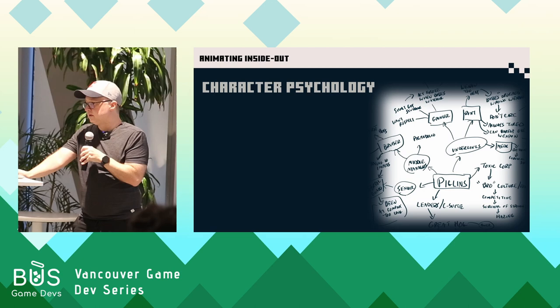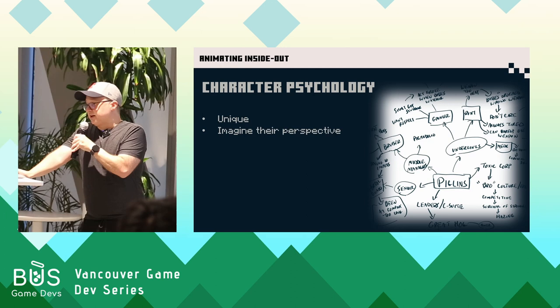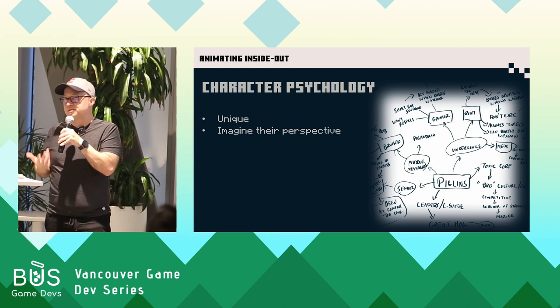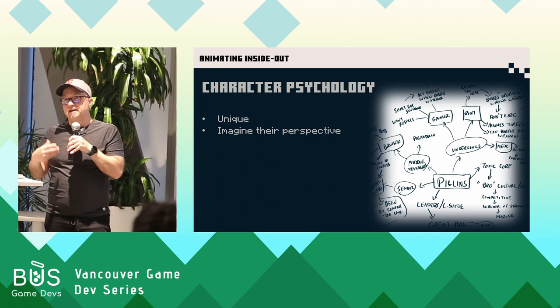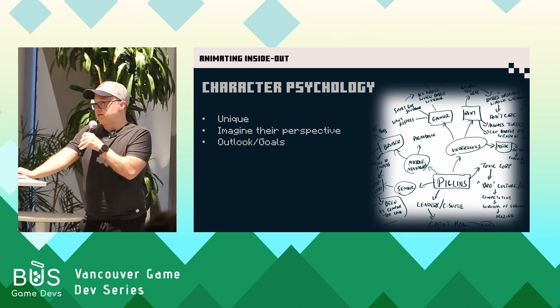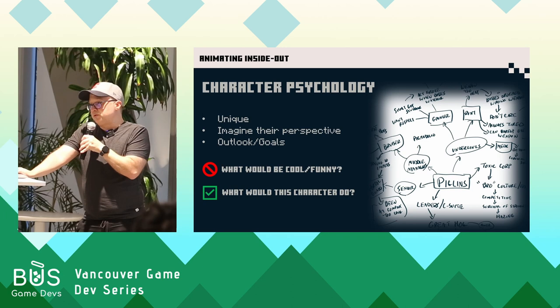You want to give each character a unique and consistent personality and psychology. An exercise I like to do with every character I animate is a mind map — figuring out what it was like to be them, imagining their perspective. Thinking about the piglin grunter: how are they born? How do they grow up? Do they go to a school in the piglin civilization? It seems kind of silly, but if you have an idea of who this character is, it makes it so much easier to come up with something unique for them in terms of acting choices and movement. You're never asking what would be cool or funny — you just ask, what would this character do in this situation? And the coolness and funny stuff will naturally evolve from that.